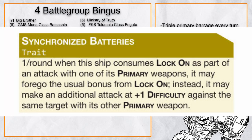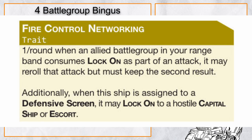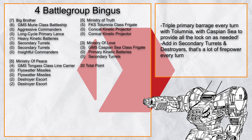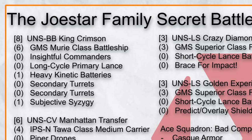'Battlegroup Bingus' is another battlegroup that likes to get close and blast with the Conical Projector. With the Talumnia, it's going to hurt a lot more than usual, and Muri's Paragon trait can counter the difficulty dice. If you need a lock-on, you have a Caspian Sea that hands it out for free when screening. Anyone trying to push you out will find that Insightful Commander makes that very painful for them. Triple primary batteries plus secondary turrets and destroyer escorts might just be enough to mission-kill something every turn. There's even a pair of Flieswasser in case you need some wings down fast.